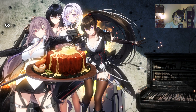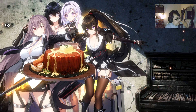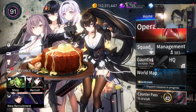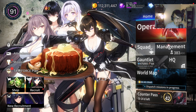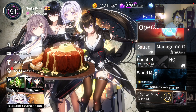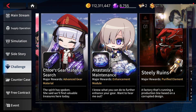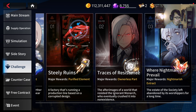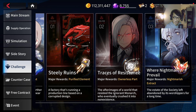Today's video is going to be a guide for this particular Relic stage. I want to start making more guides for you guys since Global just had this as well. I actually have recorded the other two, I'll just need to edit them. But today we're going to focus on Where Nightmares Prevail. Steely Ruins is the Weapons, Traces of Resistance is the Armor, and Where Nightmares Prevail is the Accessory.